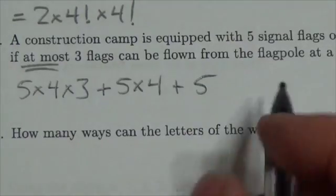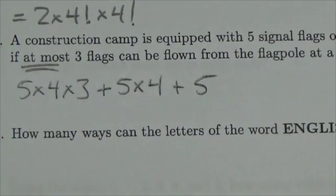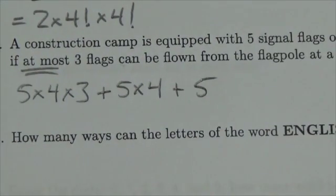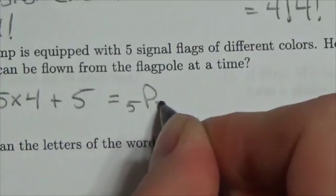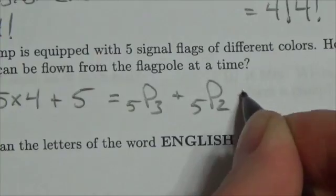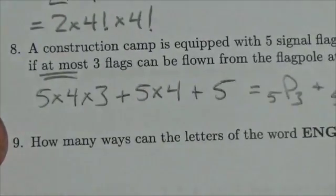Now I think we're going to avoid the situation where you'd add a plus one and say, well, if there's no flag showing there's no signal and maybe that means something. Let's not overthink this problem. This is just the number of ways we can throw flags up there to send a signal. So you might write it like this, or you might write it like this: you could think of it as five pick three, or five pick two, or five pick one. That's just another way of writing it, but it's going to look exactly the same.